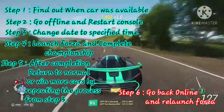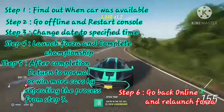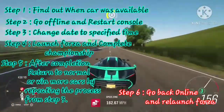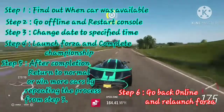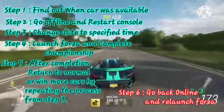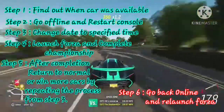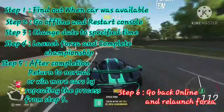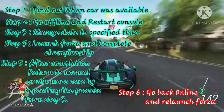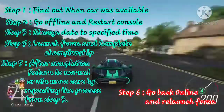After you have won all the cars you want, close Forza, go to Settings, go back online, and relaunch. After completing these six simple steps, when you load back into Forza online, everything will be back to normal and the cars you just obtained will still be in your garage.